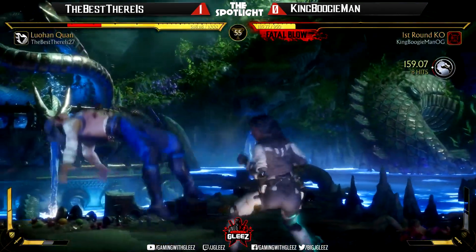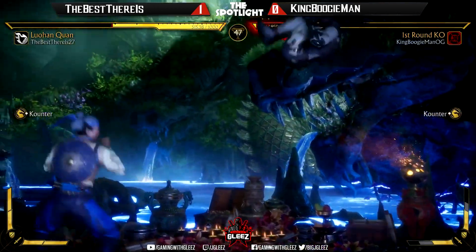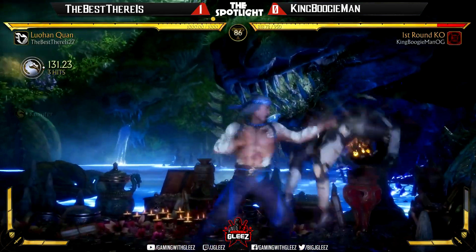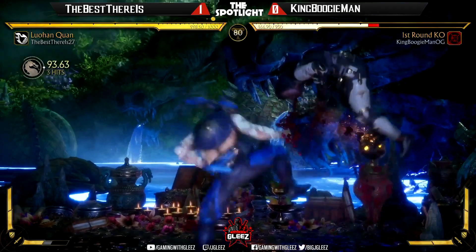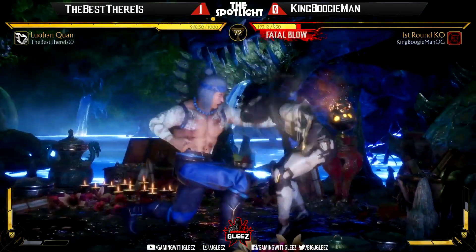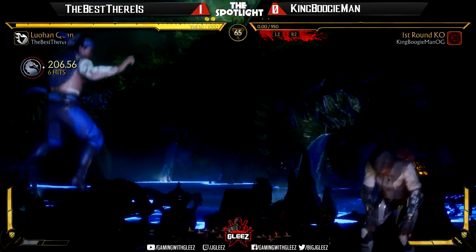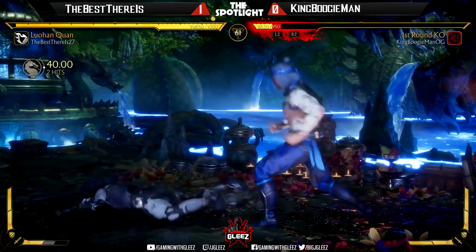Wow — nope, drops the combo. King Boogieman looking good here — drops it again. Nice stand-one gets the anti-air, sealing the round. Nice grab — Best There Is just enforcing in the corner, another grab. Going for three in a row — he tried, he sure did. Good anti-air, nice conversion. Best There Is going with the mercy — mercy on him. We've seen mercy fails here on the spotlight, but not today.